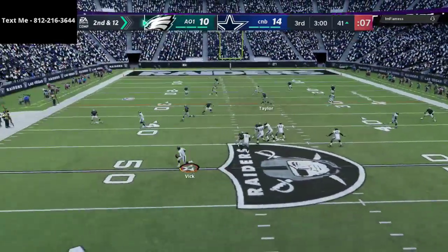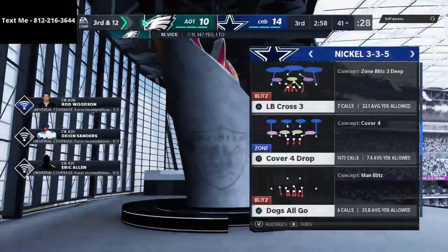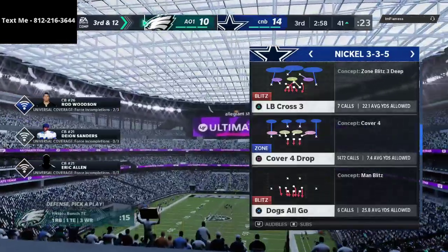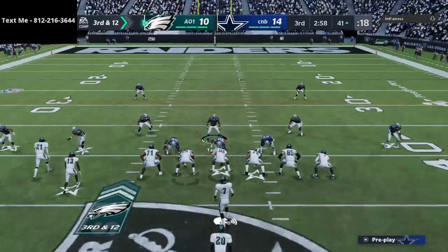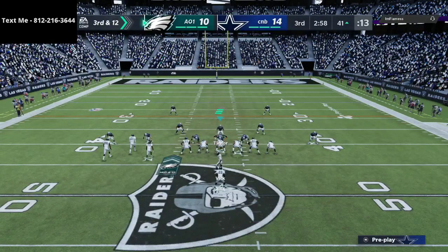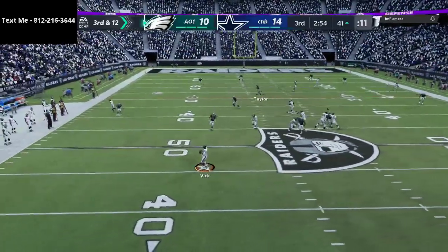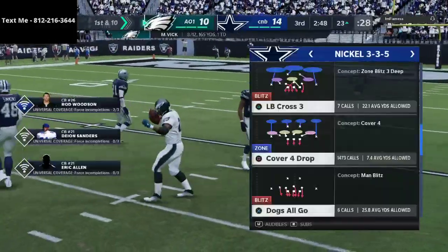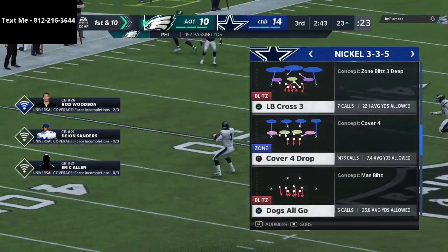There's the drag route right there — that should have been an interception. I put my guys on ball-in-air to play receiver, so when they throw it and I'm in position, I can manually click onto the player and get the interception. Third and 12 — going with cover four because of the way he's been playing and quick-snapping every play. He rolls out of the pocket; we send the spy. Good read by him on the running back, but he converts.